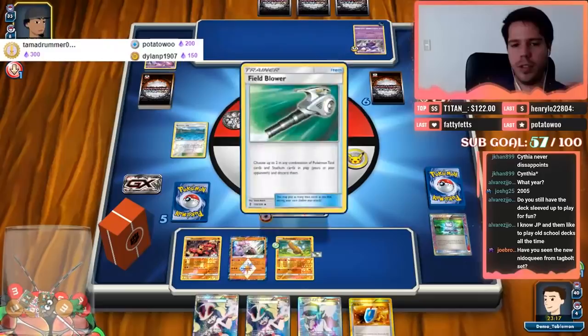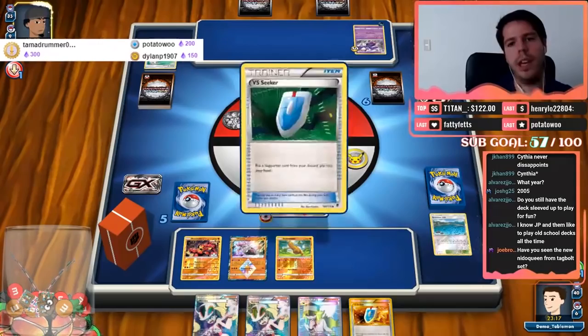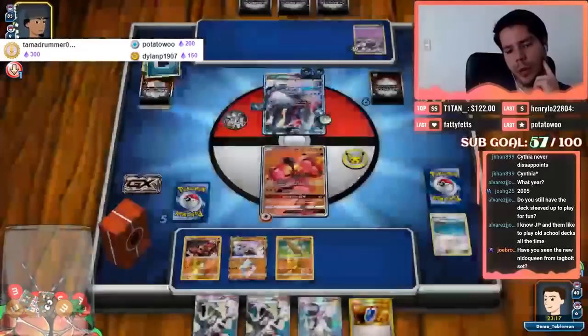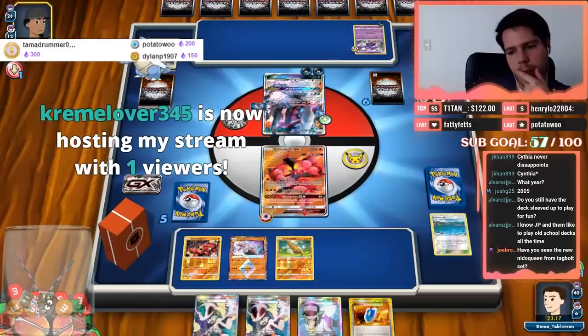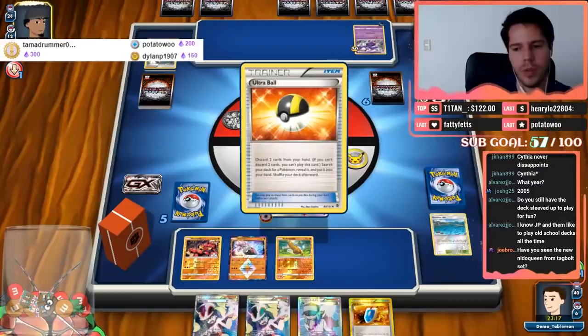We lose the Field Blower and the Brooklet Heal — not that big a deal. We are not going to get N'd. My opponent is going to Sycamore, which feels unnecessary. It would have been much better on the Naganadel because you're trying to knock me out with that N. And there's the win, as you'd expect against Triple Dark.